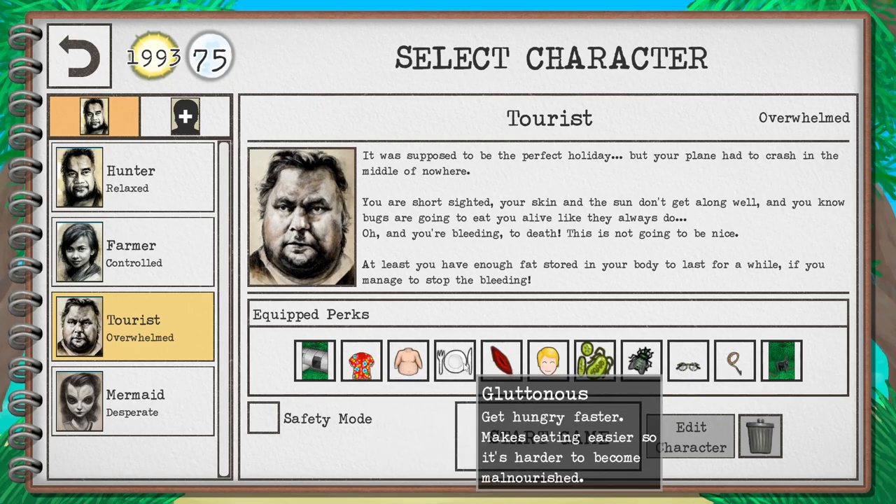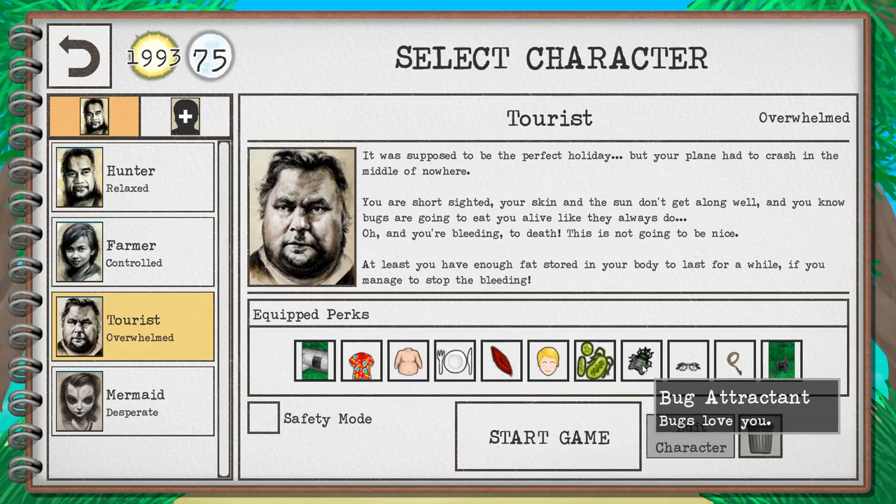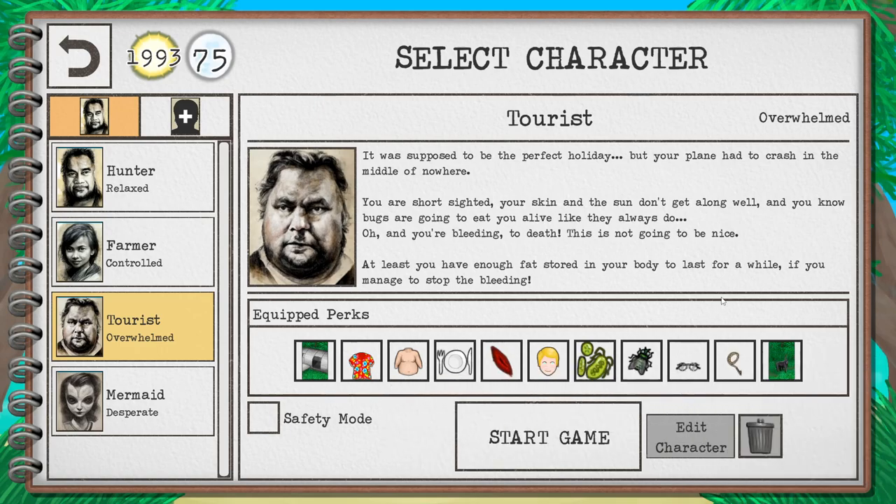There are some bad things here, like you have obesity, gluttonous, bleeding, pale skin, weak immune system, black attractant, and short sighted. These are kind of detrimental. There's also a macaque curse, I guess, but they are not super bad.